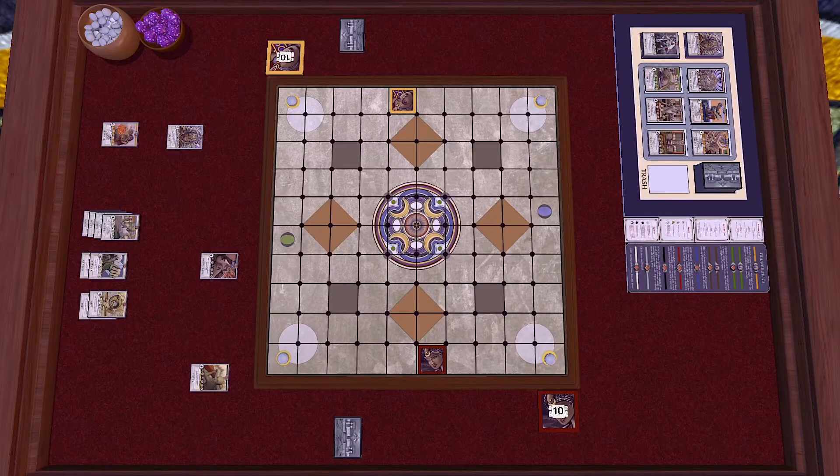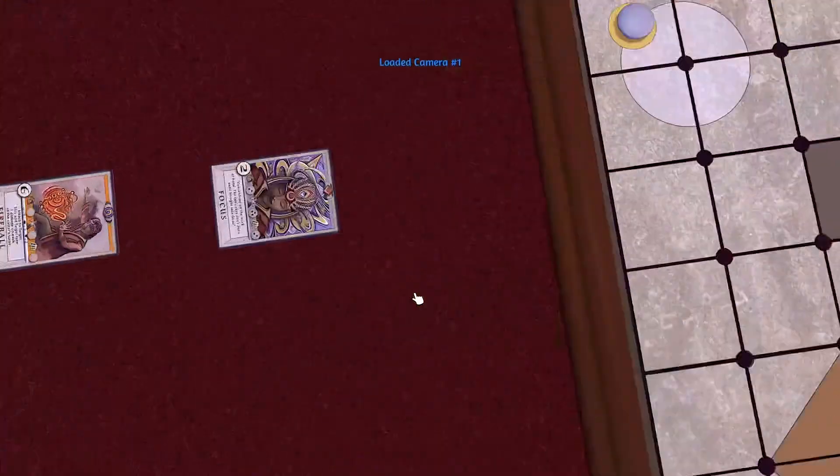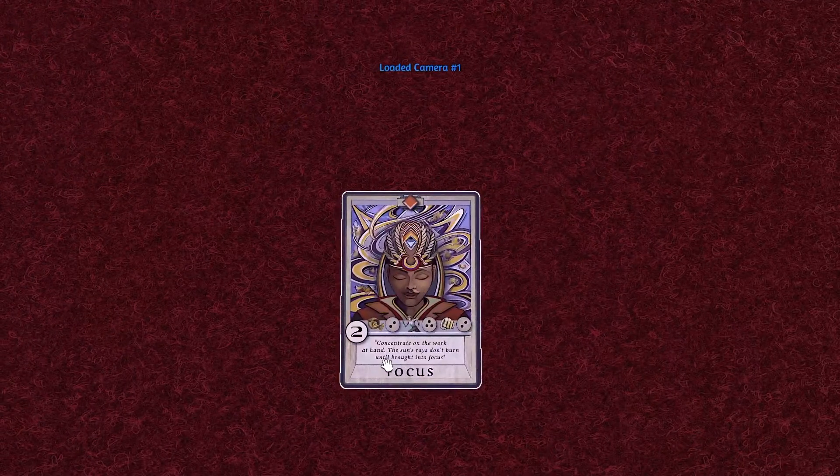At its core, Arcane Arena is a card game, so now I'm going to break down how each card is laid out. This is the card Focus. Focus, like every other card in Arcane Arena, has four values across the center of the card. These values are the cost, buy, move, and attack values of the card.